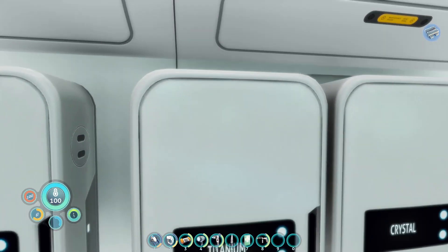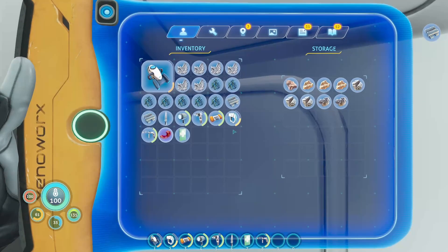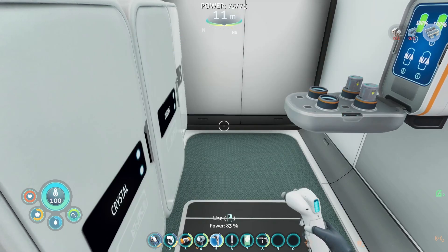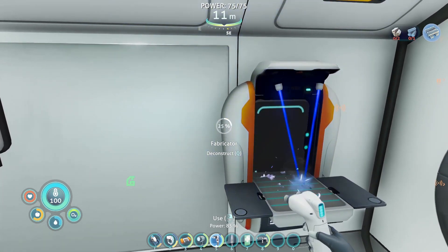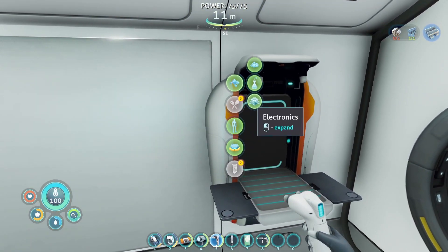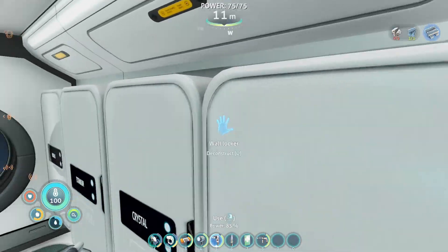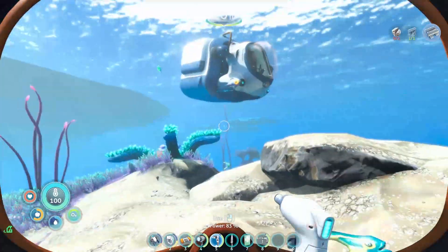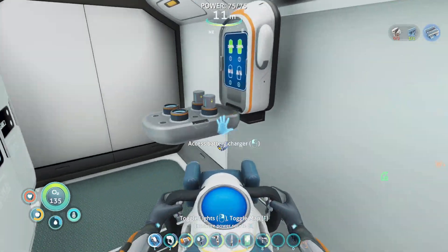We're going to take the rest of that titanium, all of that quartz, and the copper — we're going to start with solar panels: titanium, advanced wiring kit, and four glass. I can do the titanium, but we need an advanced wiring kit and we can't even do a normal wiring kit because we don't have any silver. Okay, we're going to want that.